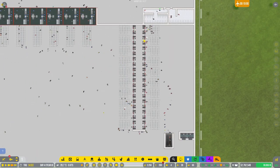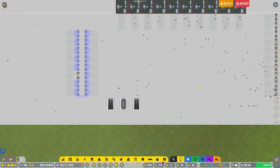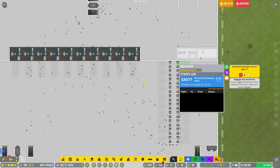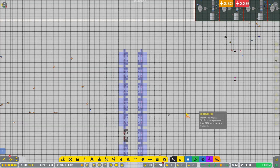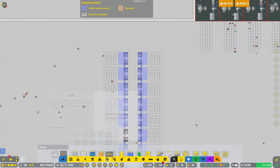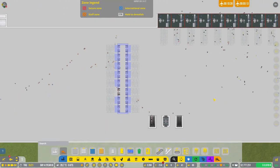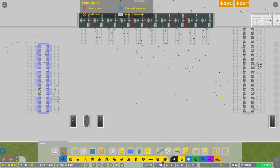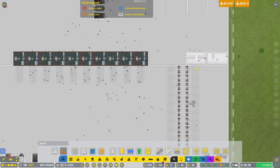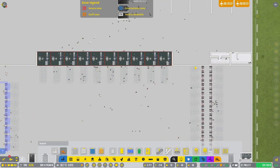I actually think I might take four of them out. Let's not build those, so that it's kind of a little island. Let's not build those and let's build a wall here, so that people can go around both ways. I think that'll be kind of nice.